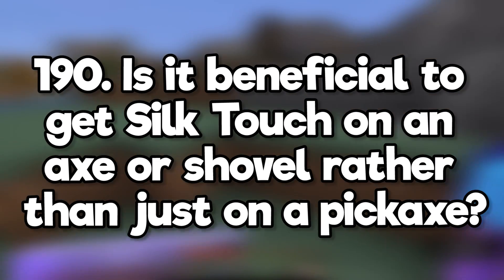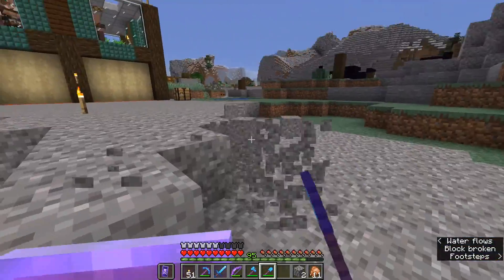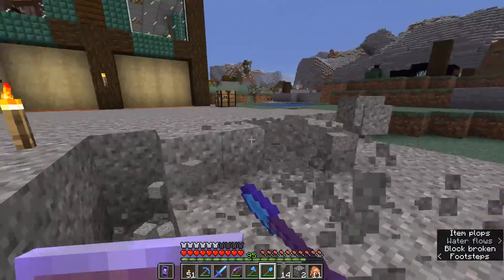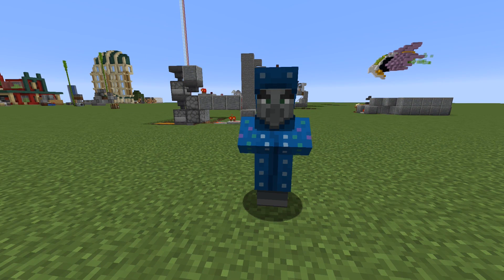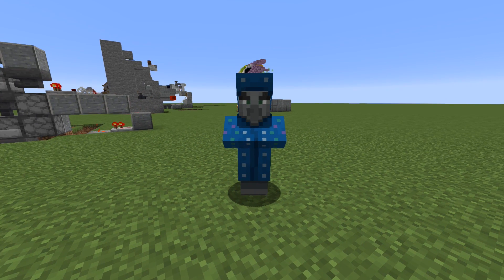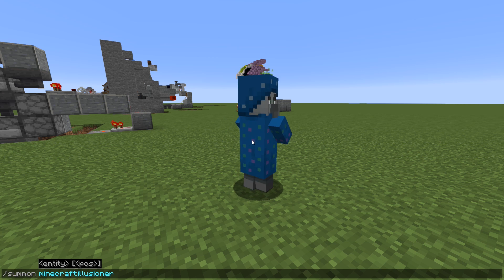Is it beneficial to get silk touch on an axe or a shovel rather than just on a pickaxe? I always use a silk touch shovel because I don't want all the gravel turning into flint. What are illusioners? Illusioners are an unused illager mob which was supposed to appear in woodland mansions but was never fully implemented into the survival game. You can still spawn them using commands — they create clones of themselves, shoot you from range, and on harder difficulties can curse you with blindness.